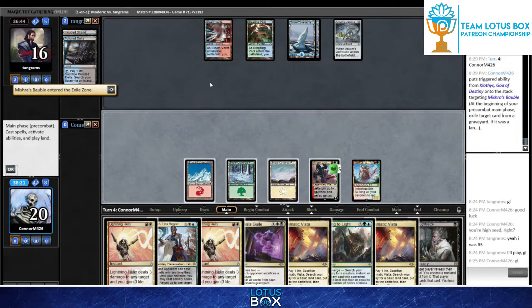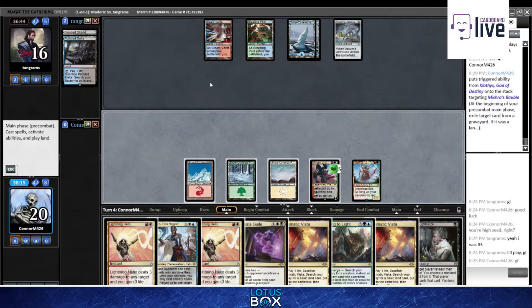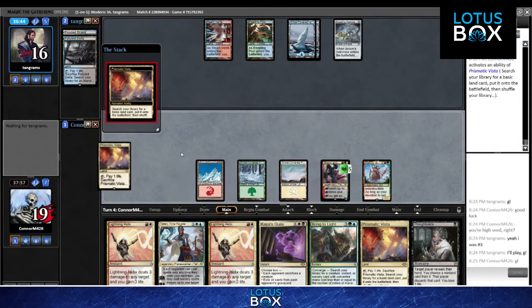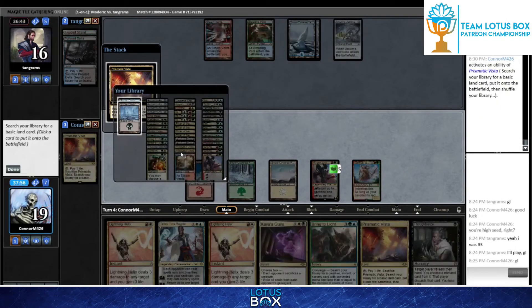It looks like we're not going for the mana this turn, just going to get a ping - he knows he can't use that mana for anything particularly useful. Klothys's triggered ability goes on the stack in your main phase so you get to see your draw step and make an informed decision. Good design there.